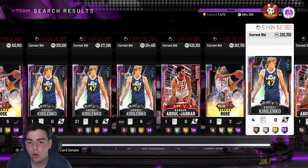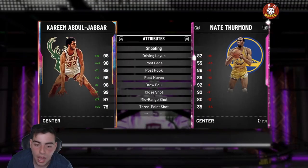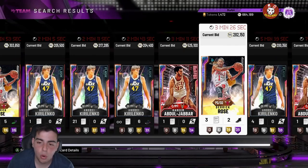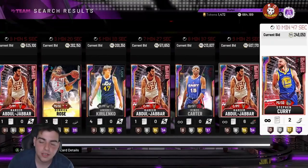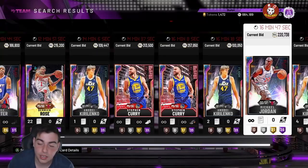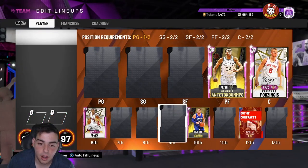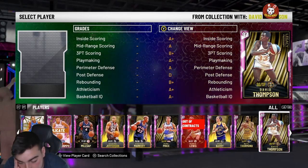If you have Kareem, please sell him — every time new content comes out, cards always drop in value. Don't fall into the trap. This card is not worth 600k. I'm going to get this Kareem eventually, but right now at that price, no. I'm keeping Giannis only because I pulled him around my 12th pack — I'm lucky. I could have sold him and made 900k to a million MT but I kept him instead. Just continue to sell cards and listen to my methods.